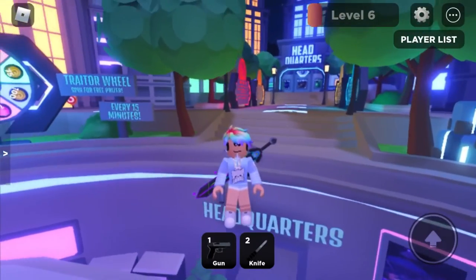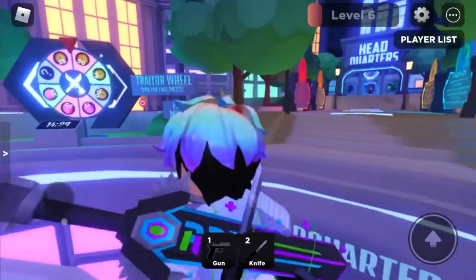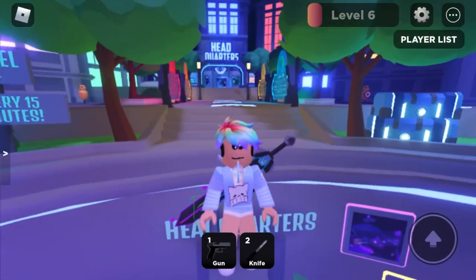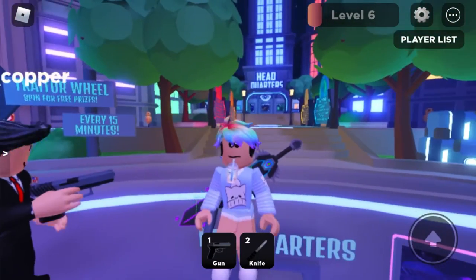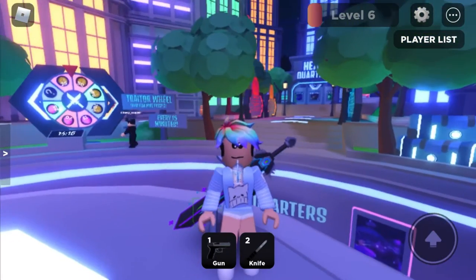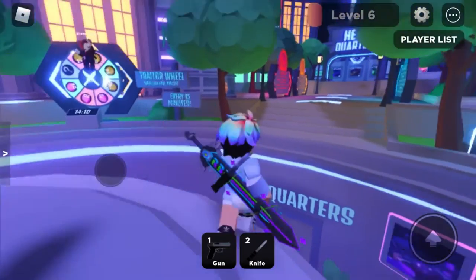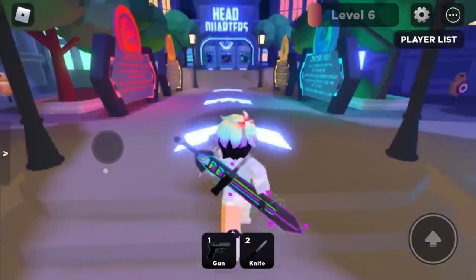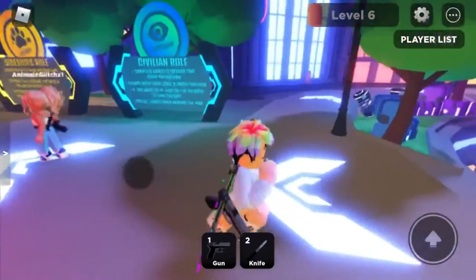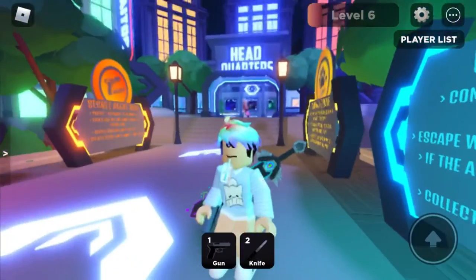What is up everyone, DJ here! In today's video I'm going to be playing a new game that Wonderwork Studio has made. Wonderwork Studio, which also made Overlook Bay, made a new game called It Traitor. This game is really fun because it has some inspired games in it like Among Us and other games like that. This game is really amazing and next level — I was playing it for a little bit, that's why I have level six on the top of my screen.